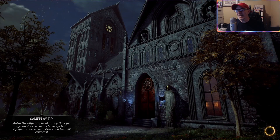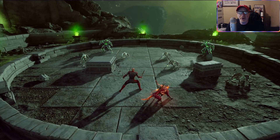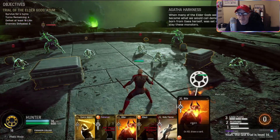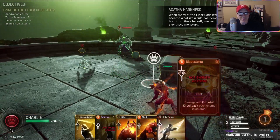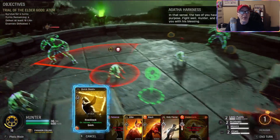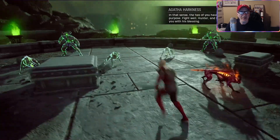Recommended player level 8, I'm 18. It's interesting you only do it once a night, but hopefully we'll be able to get it done. Defeat 16 Lillian within four turns. When many of the elder gods were corrupted and became what we would call demons, the god Atune, born from - all right, set upon our world to slay these monsters. We got Quick Splash - the two of you have had a shared purpose. Fight well, Hunter. Let's do that.